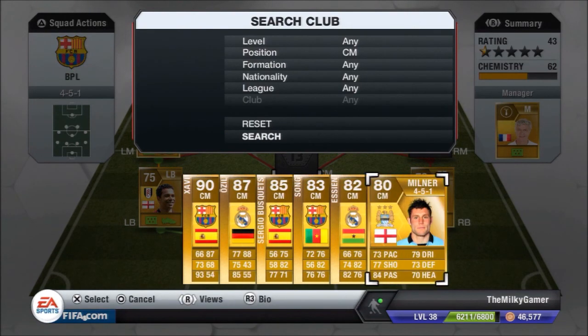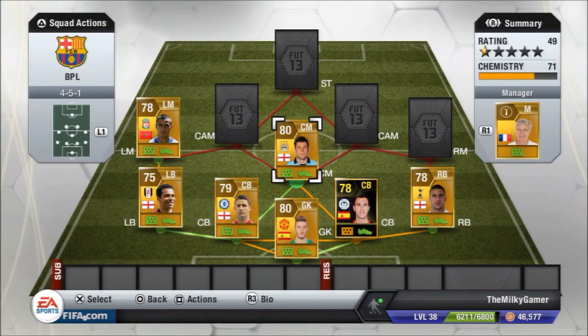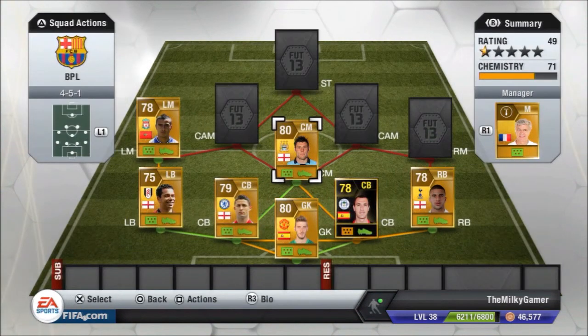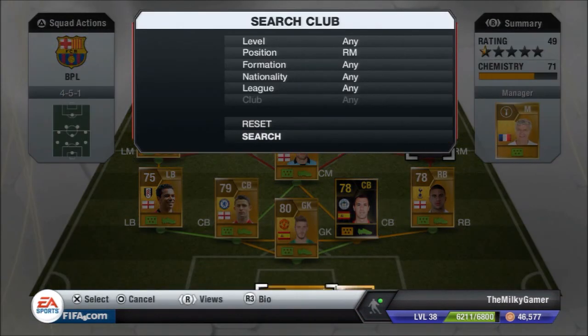Right mid is going to have to be Ben Arthur — another 5-star skiller. For 2.9k you get 86 dribbling, 83 passing, and a 5-star skill. What else do you want? That is just speechless.